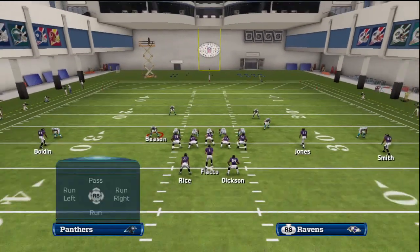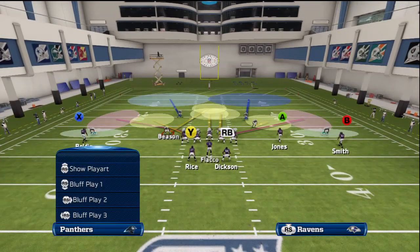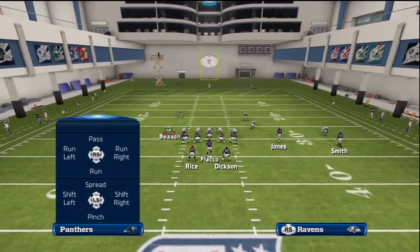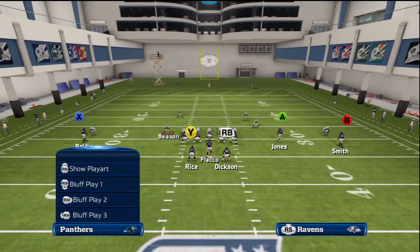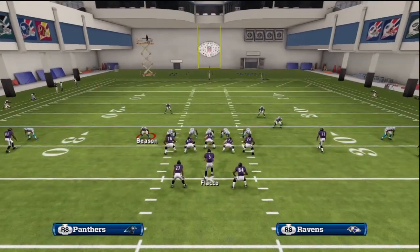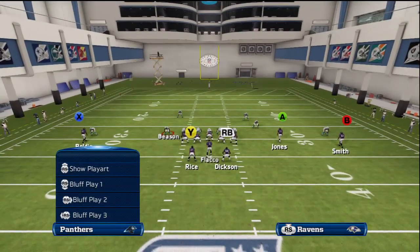The reason we're tapping all the way down on the left analog stick is that it gives us a boost right at the snap, allowing us to quickly hold down and come after the quarterback. If we just held left trigger without pushing down on the analog stick, our player would drop backwards because we're in a zone — we're not blitzing. But because we're going down on the analog stick, as soon as the ball snaps, let go of left trigger, hold RT, and head to the quarterback.